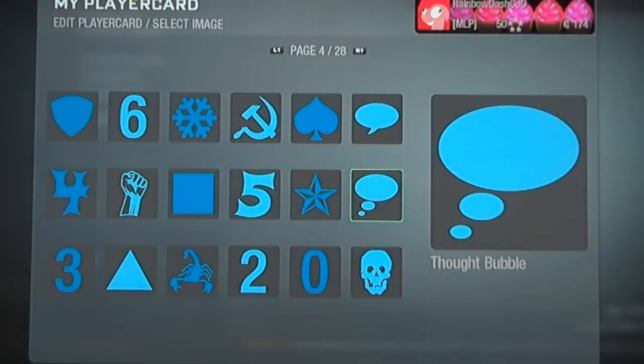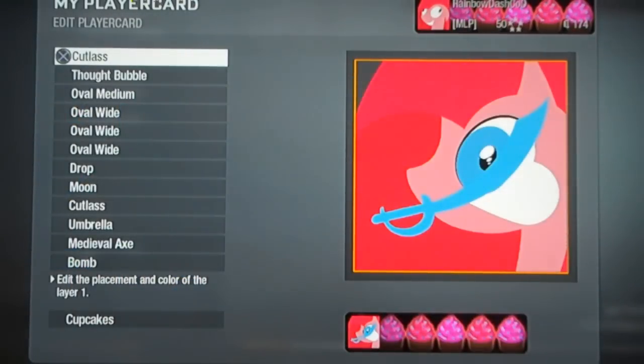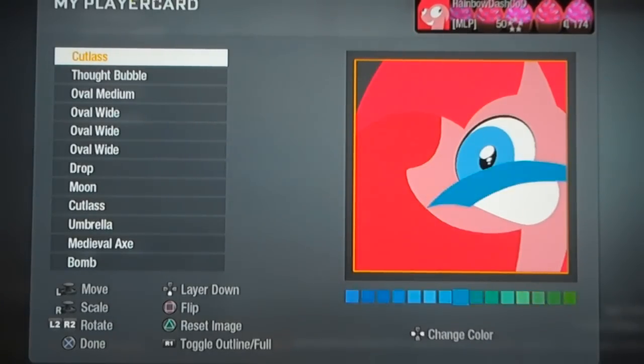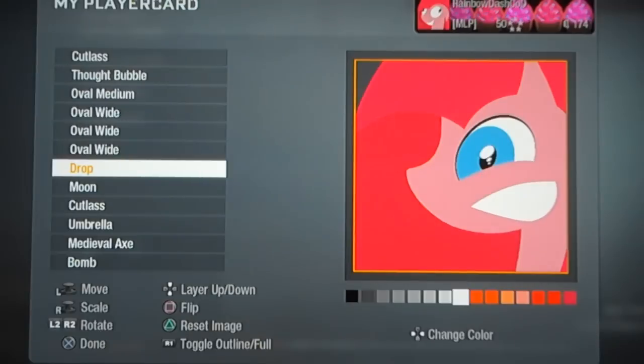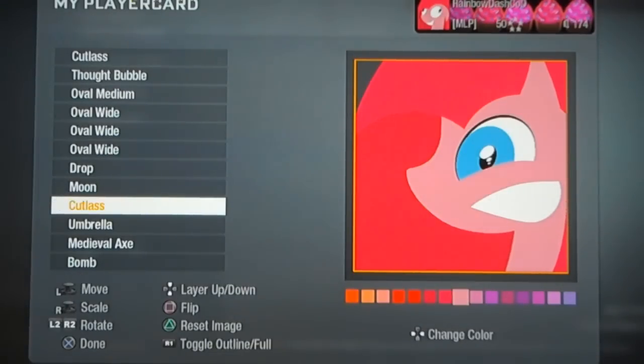Layer 1 is going to be another cutlass. Page 15. Take that all the way around — it's going to cover up both the mouth and the eye. We're going to make this pink. Then we're going to adjust the drop a little bit, and adjust the second cutlass a little bit — make it bigger.